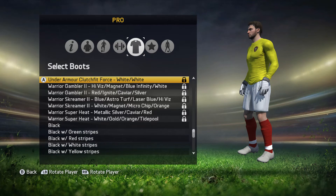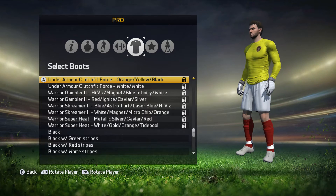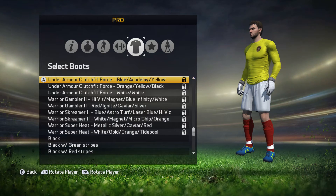Under Armour Clutch Fit Force — white and white. I don't know why they have white and white, but they look pretty nice, pretty plain. The Under Armour Clutch Fit Force: orange, yellow and black. Clutch Fit Force: black, blue, academy and yellow.